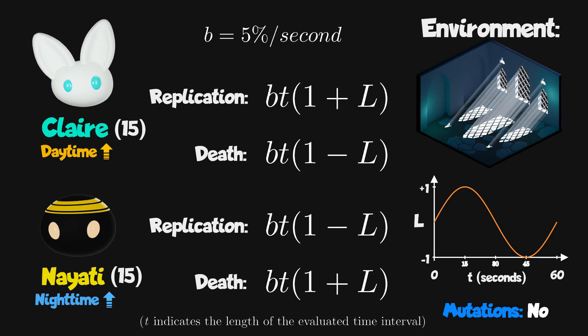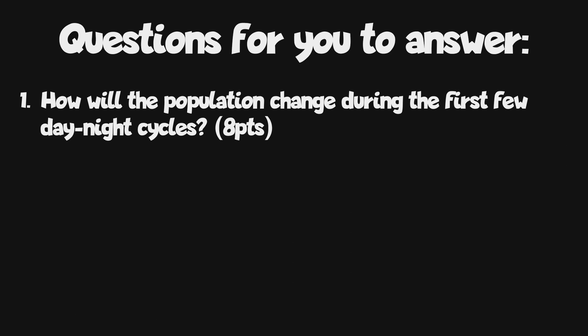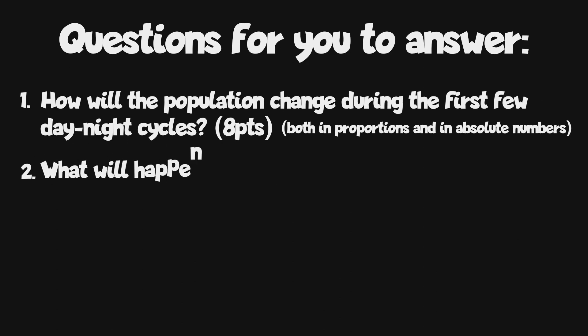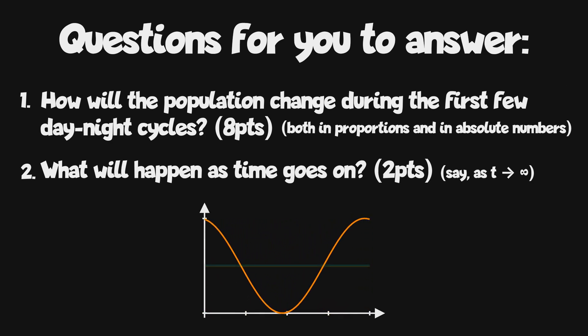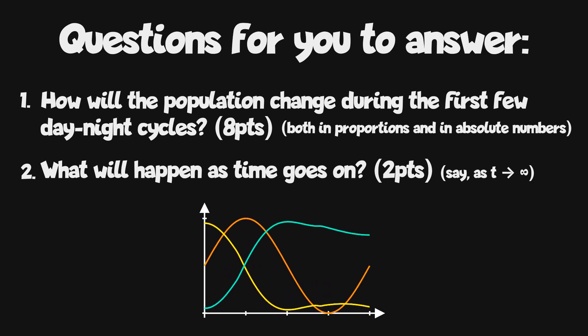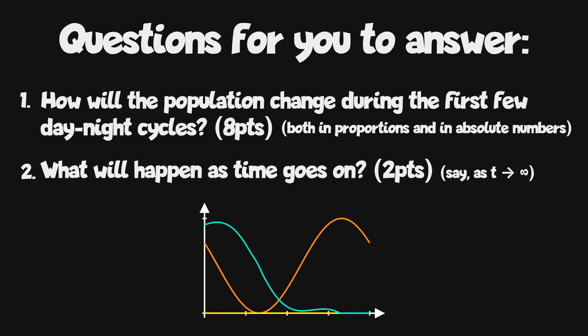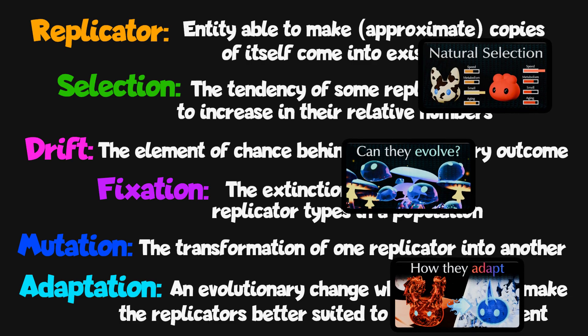We'll start with 15 replicators of each type, in the middle of the day. With this setup in mind, here are the first two questions. One: how will the population change during the first few day-night cycles? This refers to both the proportions of each replicator type and their absolute numbers. And two: what will happen as time goes to infinity? Do you think the population will stabilize, maybe at 50% for each replicator? Or will it cycle up and down? Do you think any one replicator will be favored? Do you think either or both will go extinct?